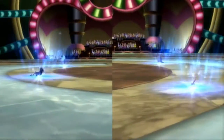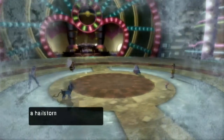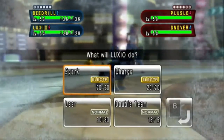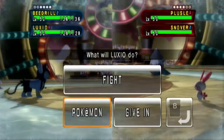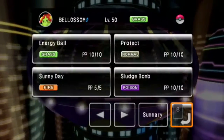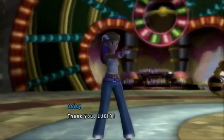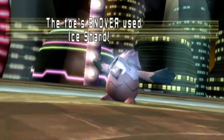Neon Colosseum Fortune Battle, Battle 1 — it's going to be interesting to see how this turns out. It's hail in the Colosseum! From the red corner: Beedrill and Luxio. From the blue corner: Puzzle and Snover. I want to switch Luxio out and go to Belossom. Let's check its moves — Energy Ball, Protect, Sunny Day, and it's got Sludge Bomb! We definitely want Belossom out there. The battle begins!